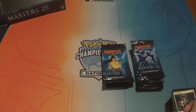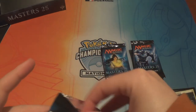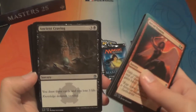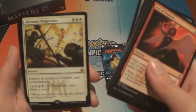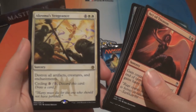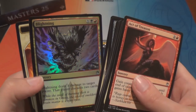You didn't really make the cat deck — there was a cat deck in standard and I built it for you. Somebody made me a cat deck, I played with cats. I would play with wolves. And we have a foil Woolly Loxodon.